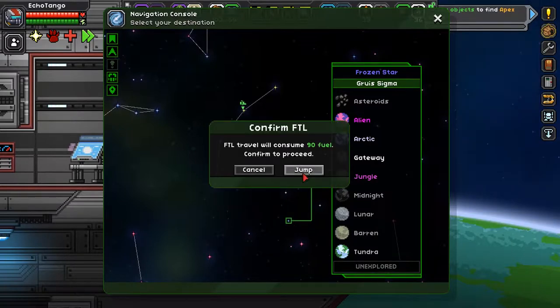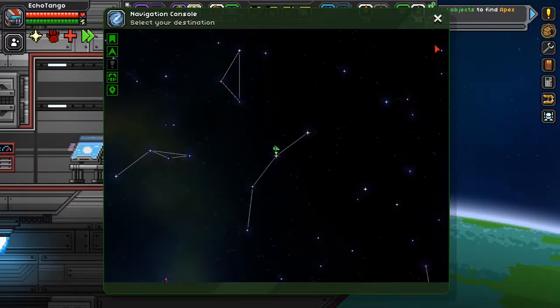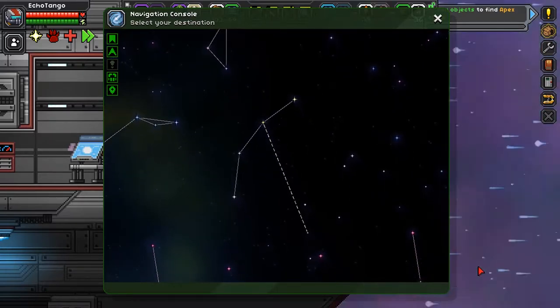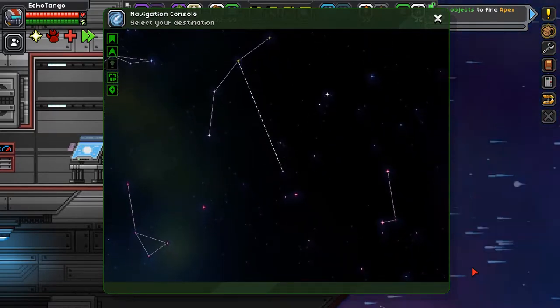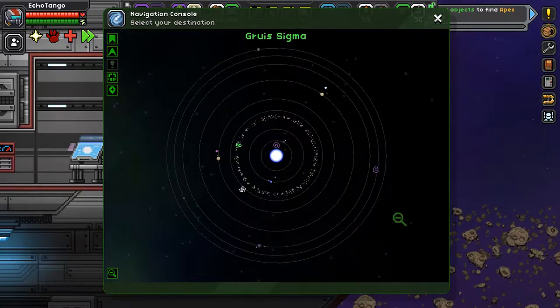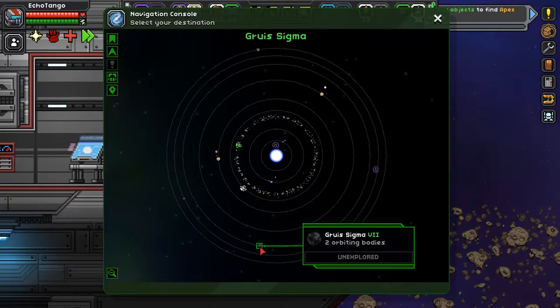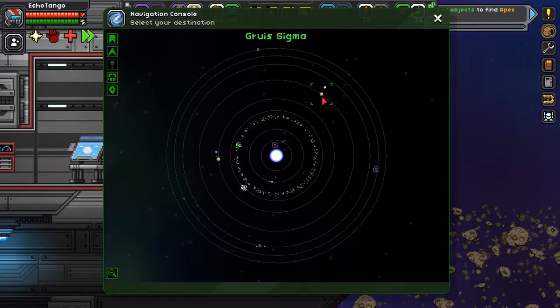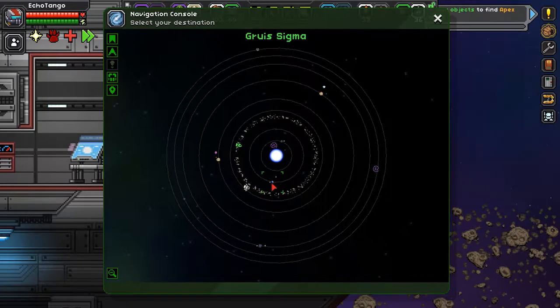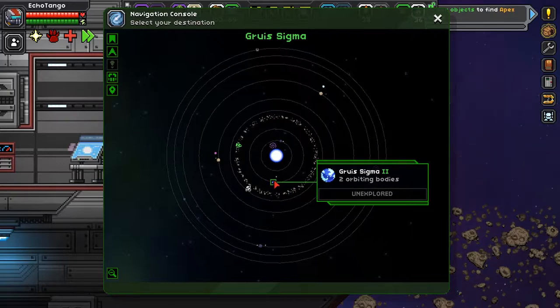Let's go to that arctic one — that one seems cool. Hmm, lot of good choices. I've actually been stuck out in the middle of an asteroid field. This is a midnight planet I believe — I don't want to go to that. That's a gas giant. Another gas giant. Another midnight planet. Wow, there are three midnight planets. Okay, that's an arctic planet — let's go to this one.